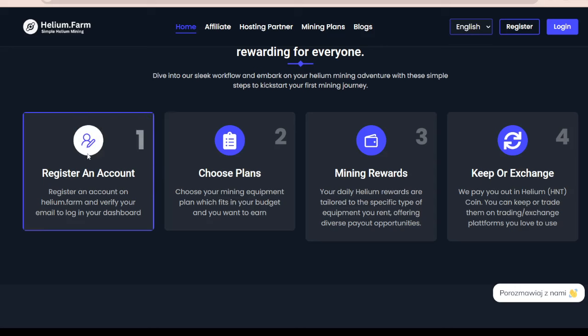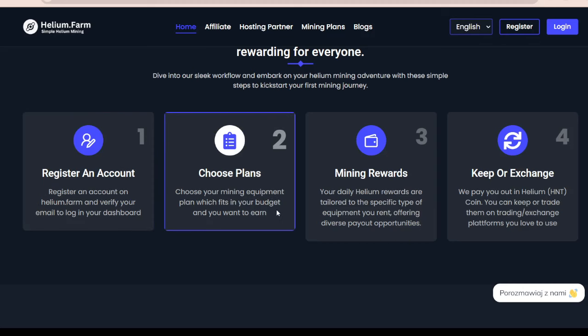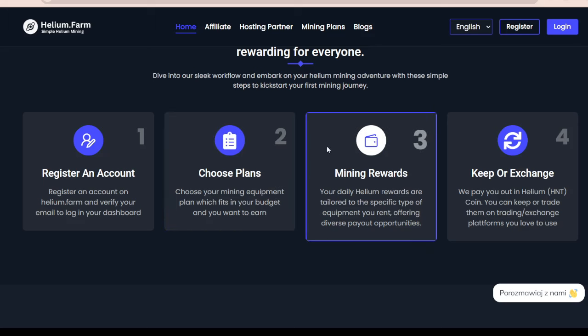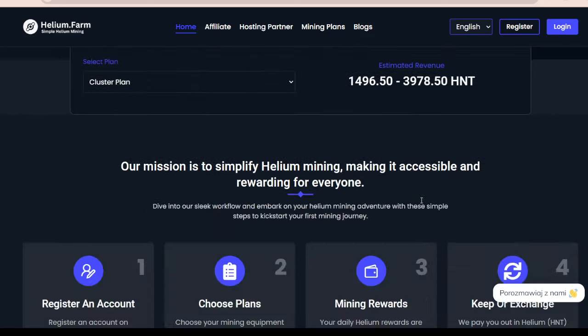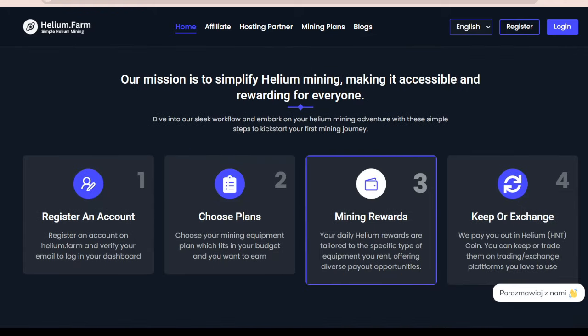We just register an account super simply on Helium.farm and verify our email in the dashboard. Then after choosing the plan that we would like to get and choosing the mining equipment that fits our budget and how we want to earn, you just do the mining. You get the mining rewards daily. Daily Helium rewards are tailored to the specified type of equipment you rent, and you get an estimated revenue based on the plan.